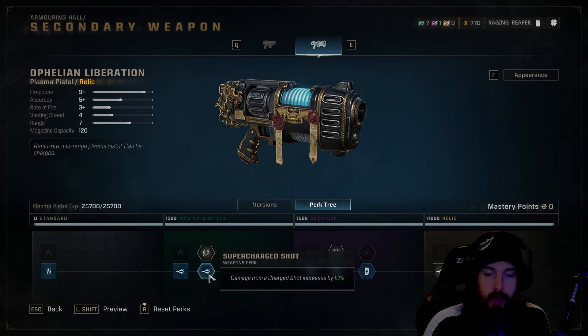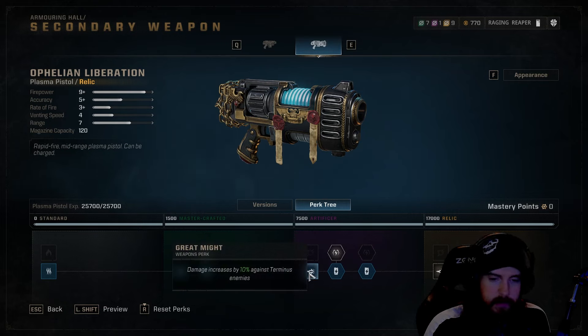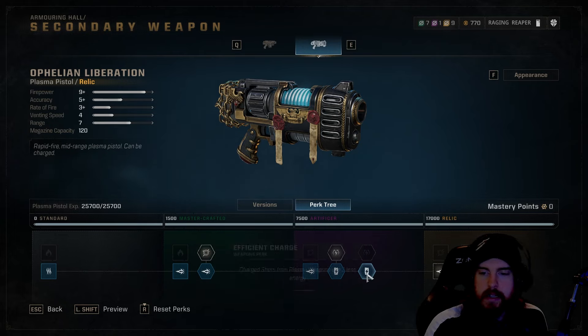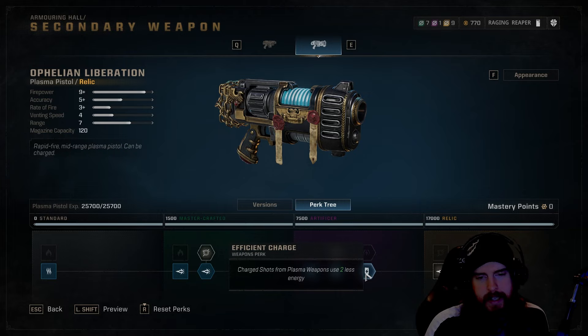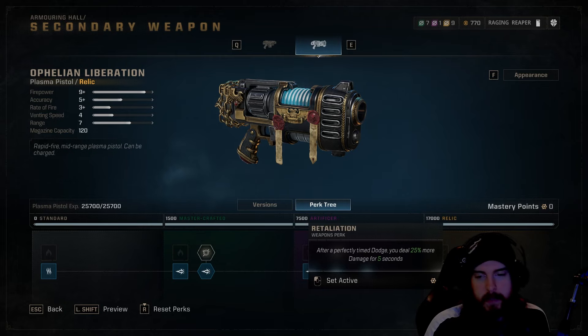After Rampage, take Supercharged Shot for even more damage with each charge shot, then Great Might to increase damage against Terminus-level enemies — the boss units. After that, Plasma Collection increases overall shots available by 20%, and then Efficient Charge, since we're using charge shots constantly, gives us even more charge shots by using two less energy every time.